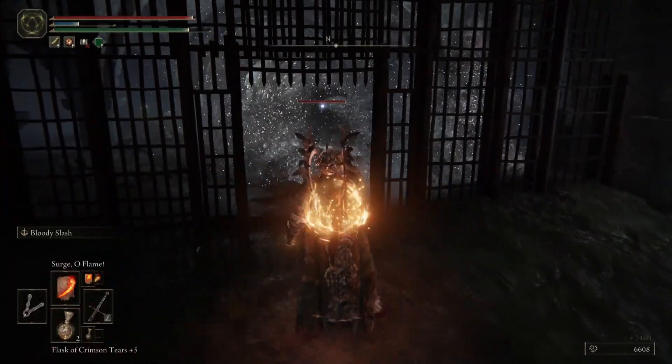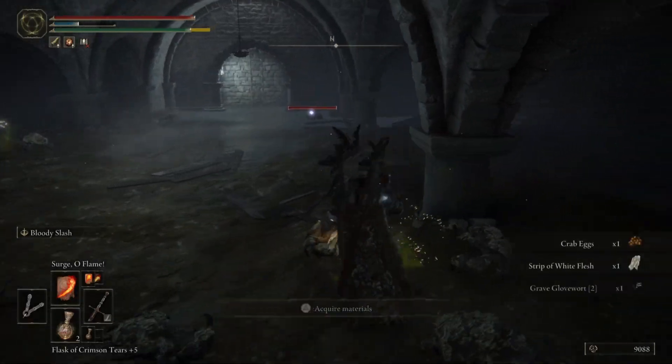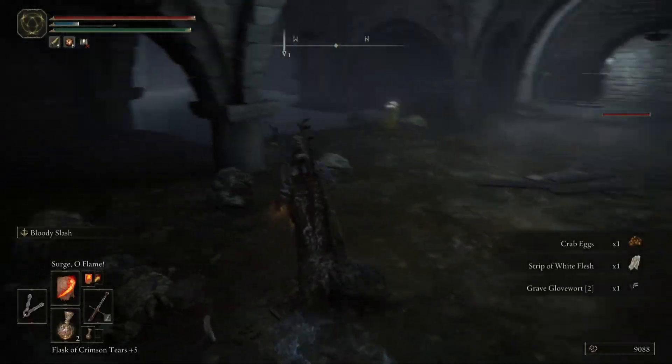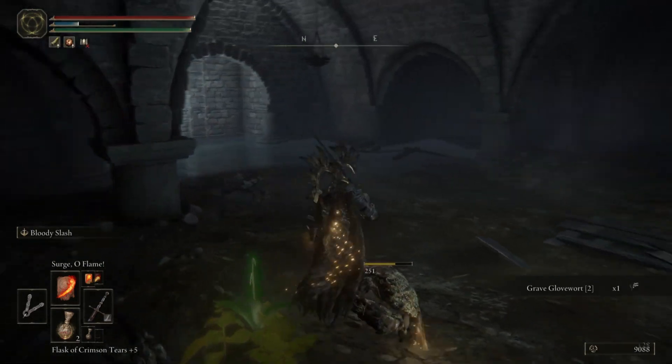I kind of got stuck by this crab trying to get out of this gate. I was trying to burn it for a while, but my skills with magic are pretty lacking, so I didn't really know any good spells to use against the crab.